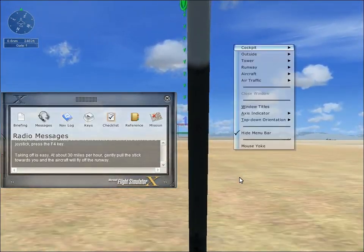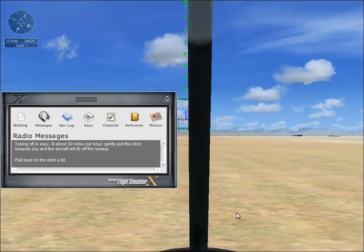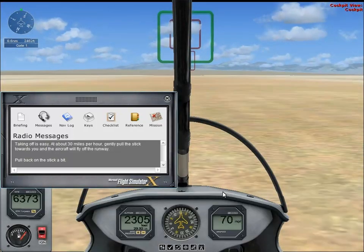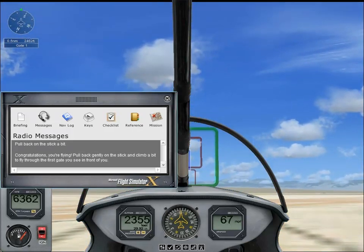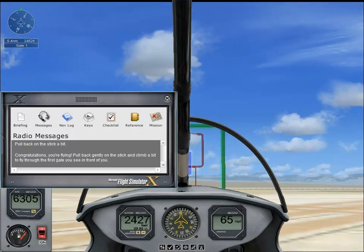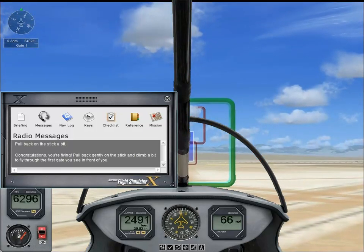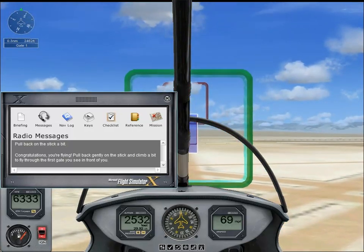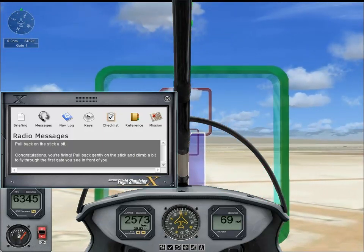Gently pull the stick towards you and the aircraft will fly off the runway. I'm gonna use cockpit view. Congratulations — you're flying! Pull back gently on the stick and climb a bit. I'm flying, I don't believe it! I'm such an idiot though — I had my headset turned down to pretty much no volume and didn't realize the audio was coming through as well as the text. I was probably talking over that guy so much.